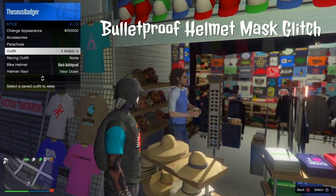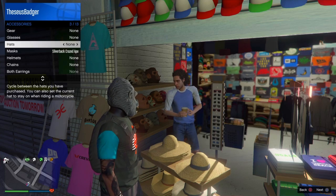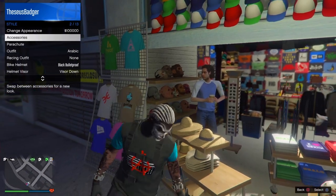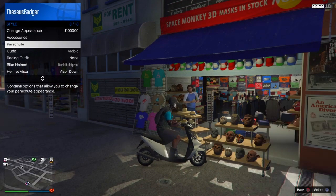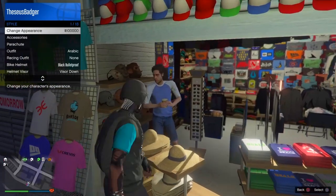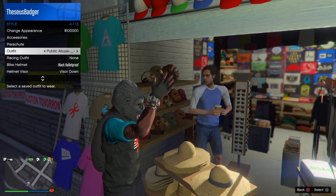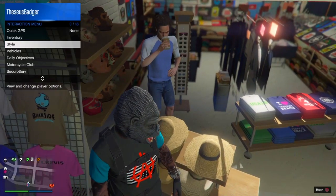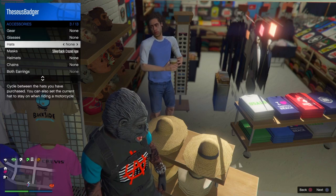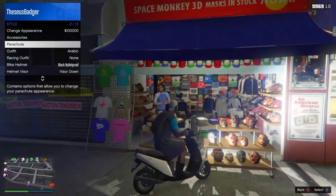Make your way down to the mask shop on the beach, because that's the best place to do this glitch — everything is right in your face, you got the hat section and the mask section. Choose any mask of your choice, save it on that outfit, get on your motorcycle or scooter. Make sure your character is putting on the helmet, and just follow the stuff that I'm doing in the background while I'm talking to you guys.